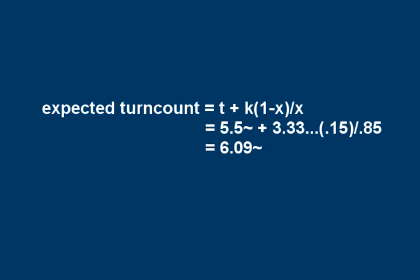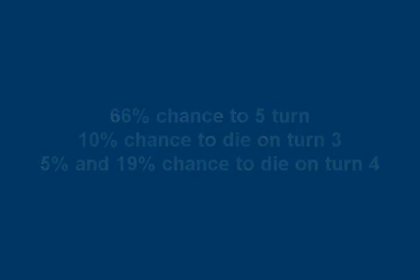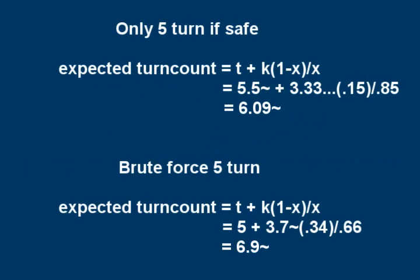Now let's plug them into the formula. What would the expected turn count be if we always attack the boss on turn 4 player phase and simply try to always get a 5 turn? Since we're only aiming for a 5 turn, the conditional mean clear turn is just 5. However, we do need to work out the conditional mean reset turn. You can see that you will on average add enough extra turns via resets to result in a higher expected turn count by brute forcing a 5 turn compared to taking the 6 turn when it's safer to do so. It's also pretty obvious how adding in an extra reset possibility inflated the average turn you reset on, which knocks on into increasing the turns lost to resetting. From that, you can also intuitively see how incurring chances of death later in a clear will cause a harsher penalty. This applies universally, even for more reliable strategies.